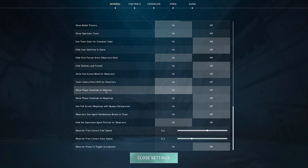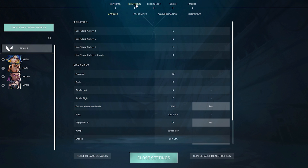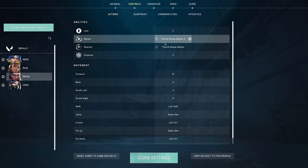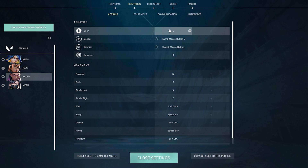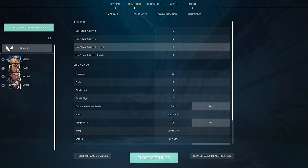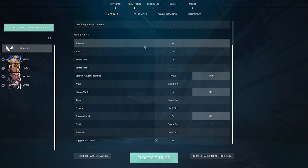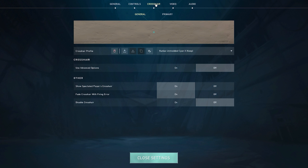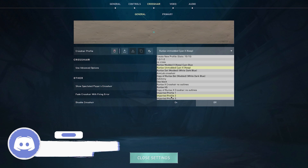For controls, I use different controls for every agent, so creating agent profiles is a good idea if you play different characters differently. For example, on Raze I use blast packs on my mouse buttons, whereas for Reyna I use mouse buttons for Devour and Dismiss. For Neon I use the relay bolt stun on a mouse button — easiest to grab when you're going fast. My default keys are pretty standard; I don't change much. For crosshairs, I use tons of different ones — if you want one of my crosshairs, come to my Discord where I post them all.